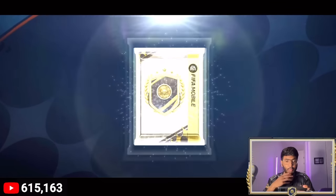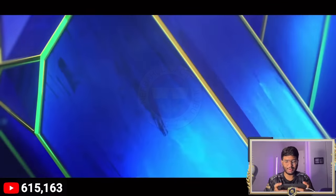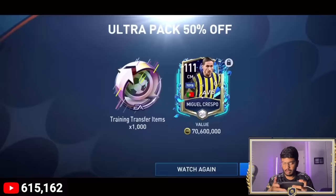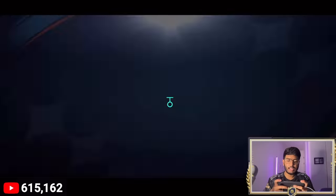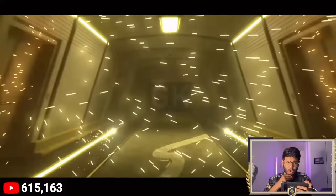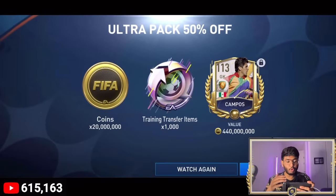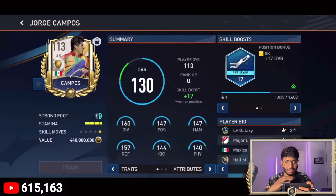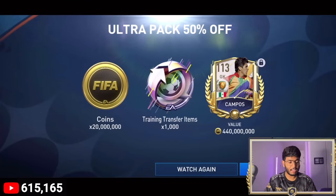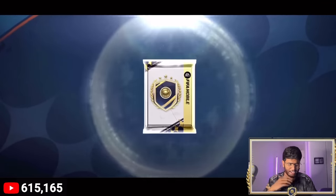Next pack — walkout, Team of the Season Portugal striker — actually it's Miguel Crespo, a quite underrated card with very good stats, like a cheap Rüdiger version. Give it a try if you have the budget. Next pack — walkout, icon Mexico — Campos! 113-rated Campos going for 440 million coins plus 20 million coins. This account's luck is really good. I'm not selling him for now — let's keep going.